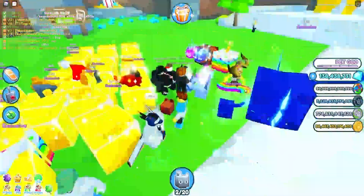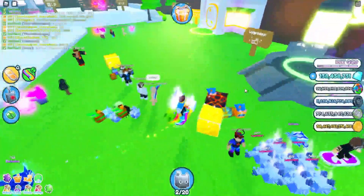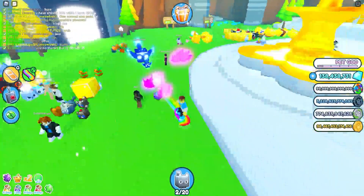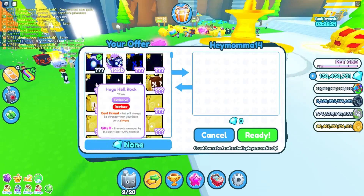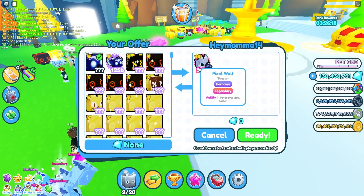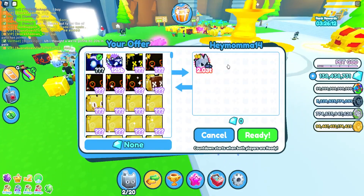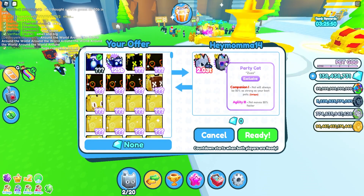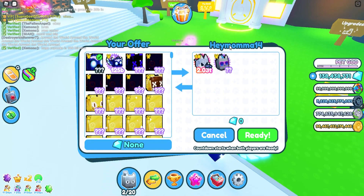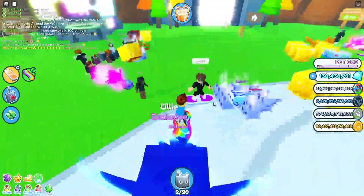We got a golden pixel cat and a lot of hell rocks, but no huge pets that really interest me. I might have to go to a different lobby. Mama14 sent me a request — he's got a hardcore pixel wolf, not the greatest start. He's also got a party cat. I'm gonna have to cancel, sorry.